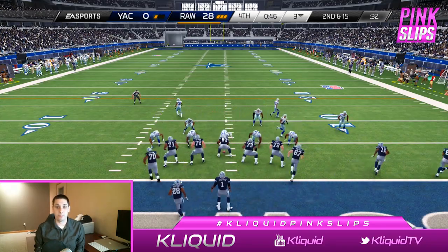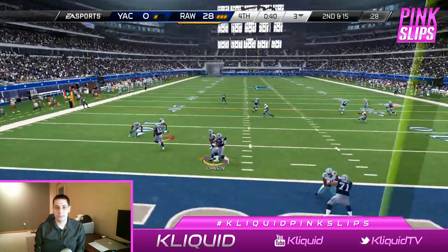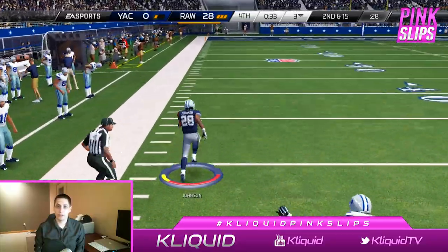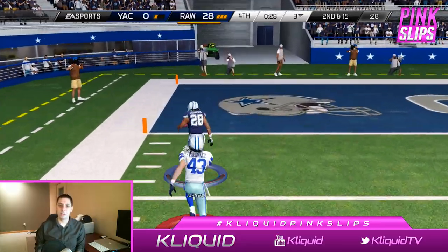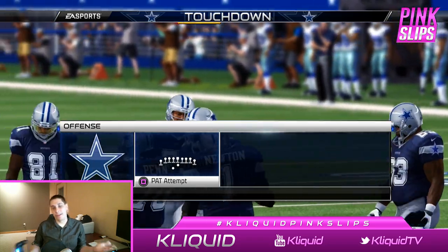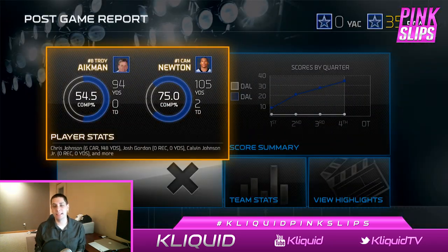Second and 15 after a big loss — I took a terrible loss there, but I'm not really too worried about it at this point. Let's go CJ. Chris Johnson is off to the races and he is not going to be caught — those moves though! That is going to put us up five touchdowns with less than a minute left. Not trying to rub it in, but when you break that kind of play you kind of have to go for the touchdown. And that is going to end yet another week of pink slips.